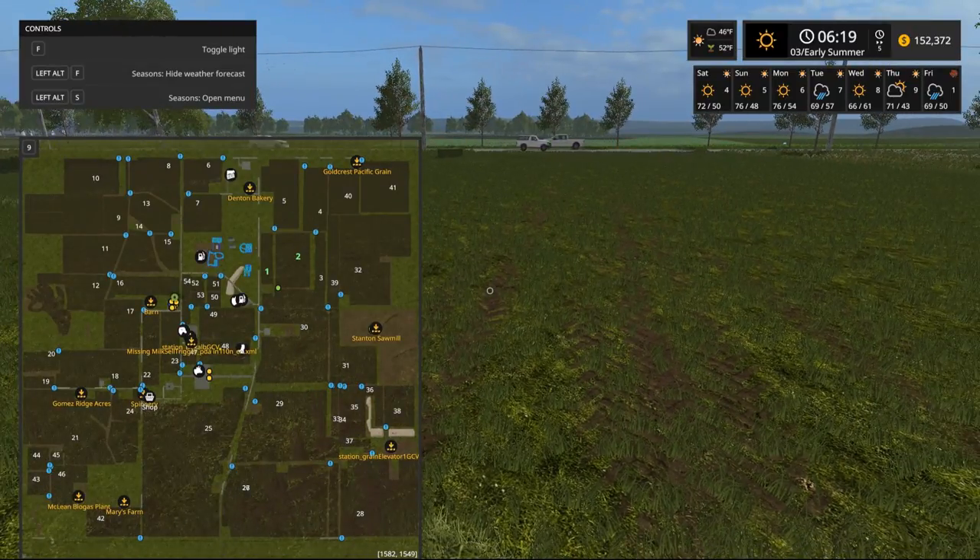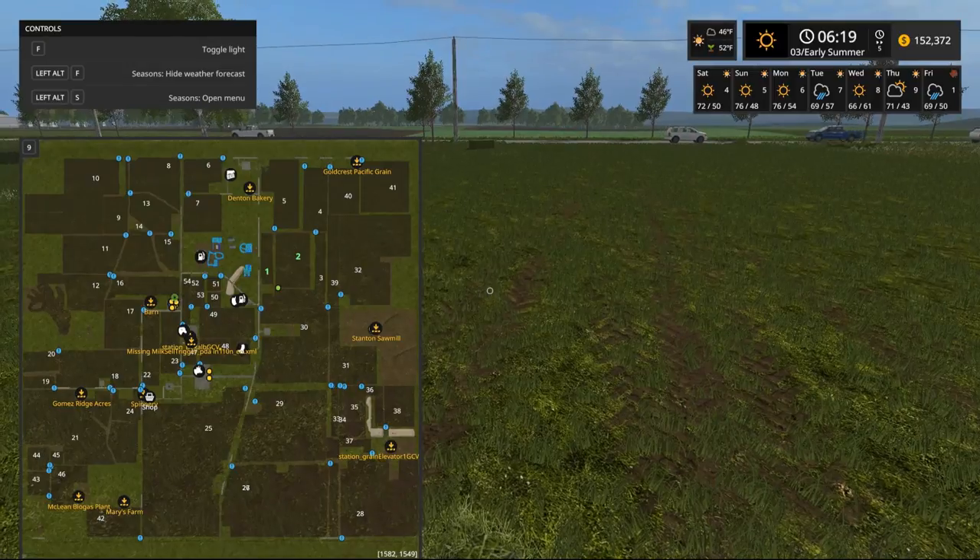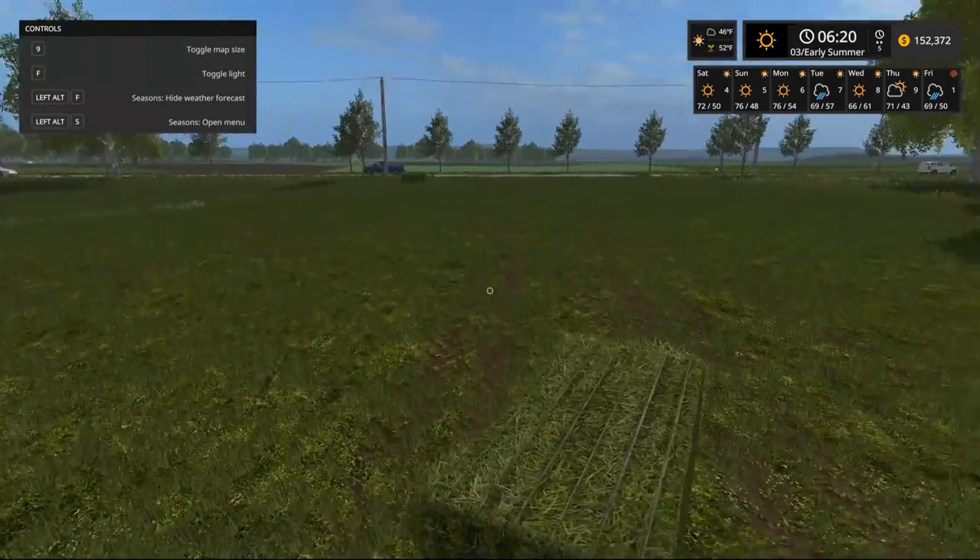Cows are a little bit over by the shop, I think. But there's a lot of areas for animals - like a lot of the blue stuff right there in the center of the map. You're gonna store some animals there, so I'm not quite sure on that.